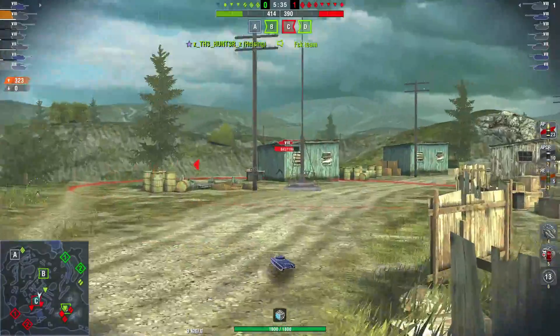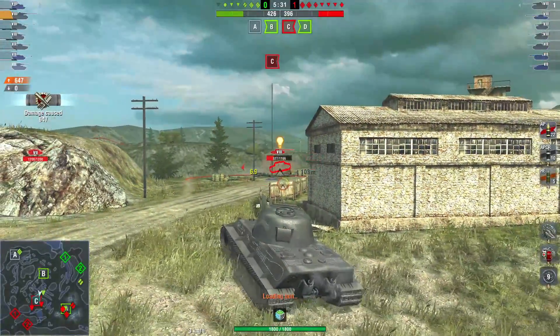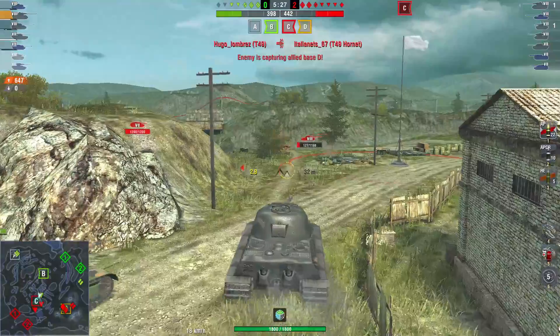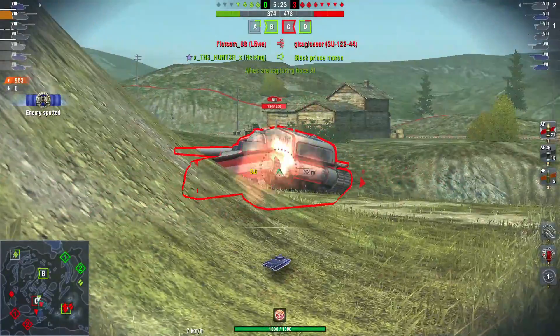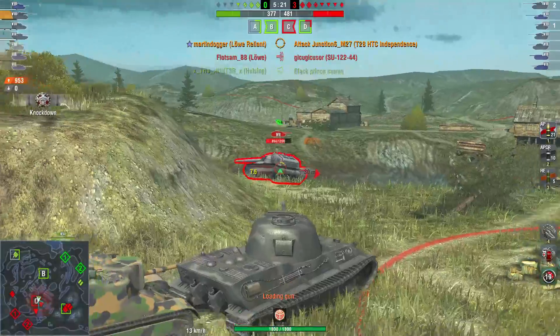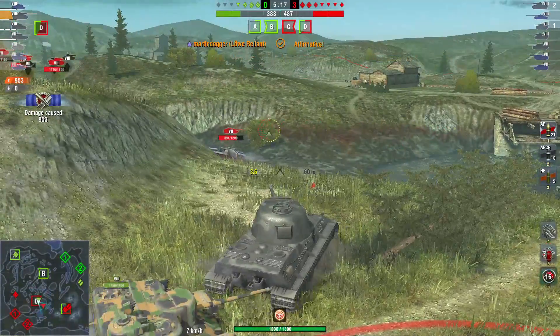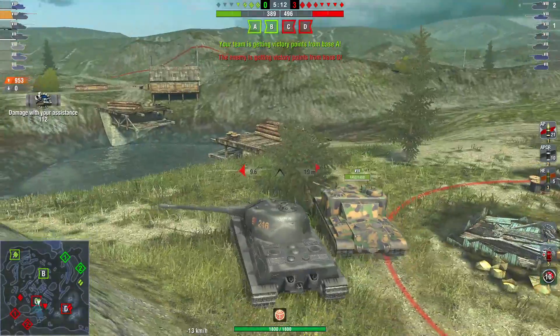I am behind those little sheds — there he is, through the shed. And only now am I spotted. So that meant that by just staying behind that little shed, I remained unspotted — what a big brain move again. T28 HTC Independence over there — not going to go forward. AT15 is together with me. Black Prince is on A. We are losing tanks — it is four versus seven at the moment, which is by no means a good situation.